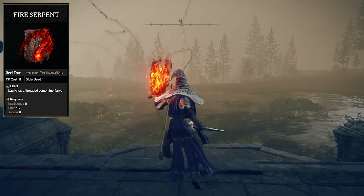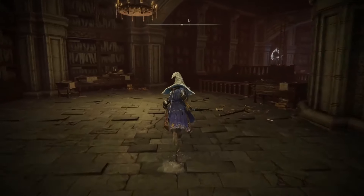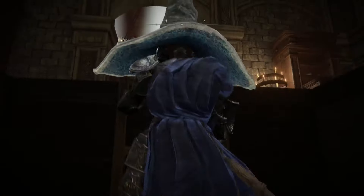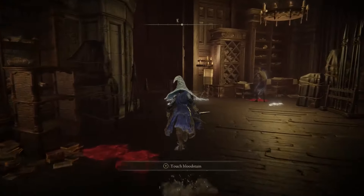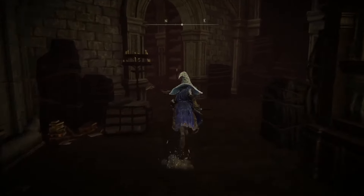Next up is the Fire Serpent Incantation. This can be found in the Shadow Keep next to the Storehouse Back Section Site of Grace. From this Grace, take the ladder all the way up. When you reach the top, make a right and go up the staircase. From here, just keep moving forward until you reach a balcony, and the incantation will be on the body.